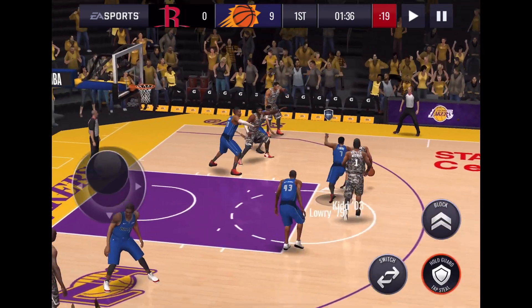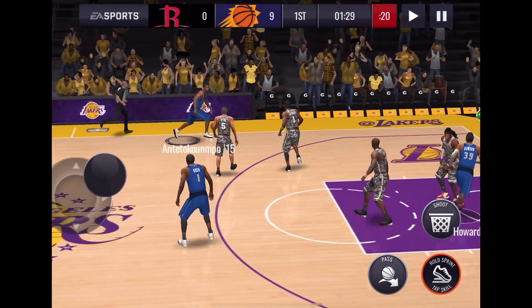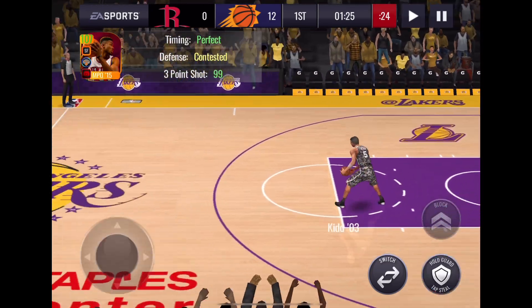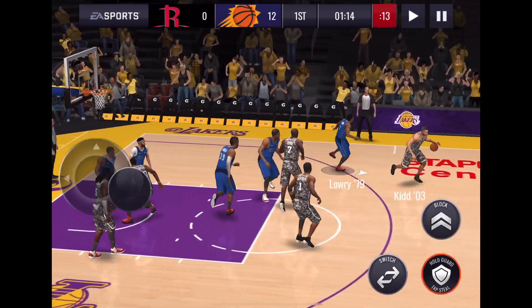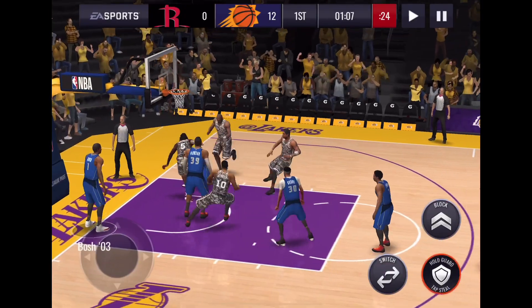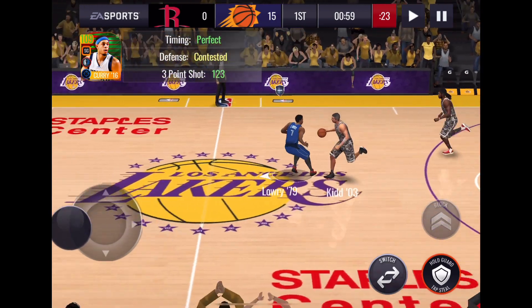Get that alley-oop out of my house! Nine to zip, let's go. Thanasis Antetokounmpo from the corner — nothing but net, 12 to zip! Really good job by Lowry just neutralizing Jason Kidd. Harold misses the dunk — good for you! Seth Curry deep from the wing — nothing but net again, 15 to zip!